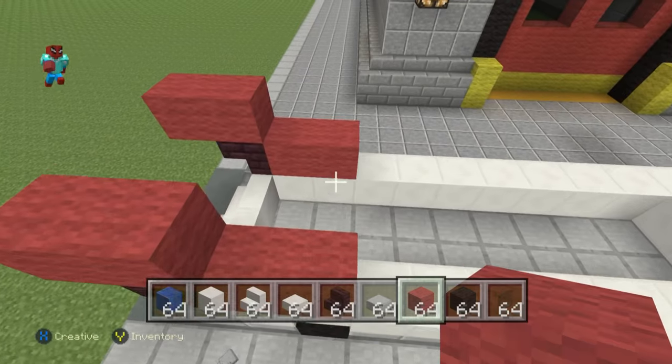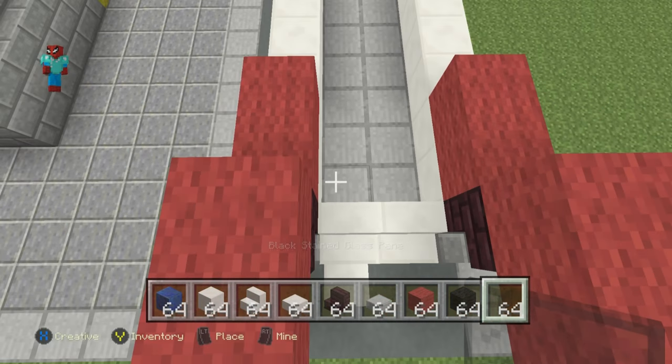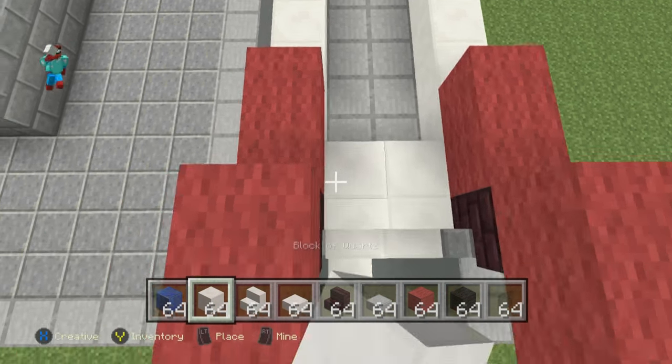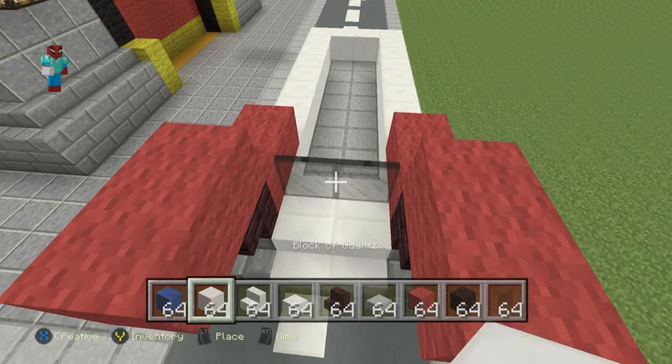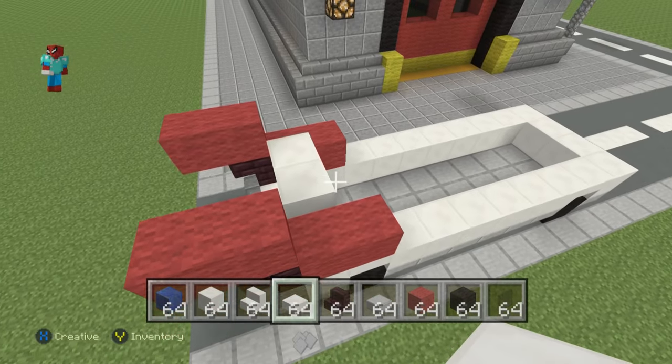What we then want to do is, just in front yet above the layer of quartz stairs here, we want to have a row of black stained glass pane, like that. Then above that, stack a layer of quartz slabs, like that.